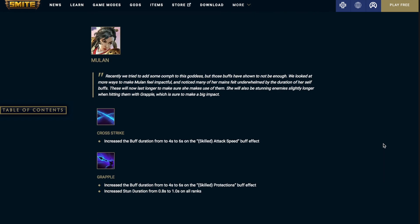Finally we have Mulan. Cross Strike: increased the buff duration from 4 seconds to 6 seconds on the skilled attack speed buff. Grapple: increased the buff duration from 4 seconds to 6 seconds on the skilled protections buff, and increased the stun duration from 0.8 seconds to 1 second at all ranks.